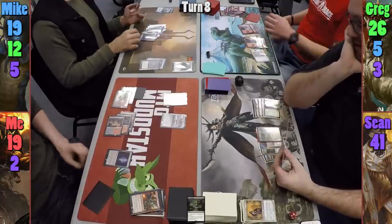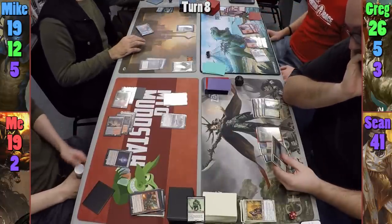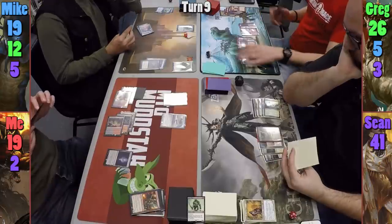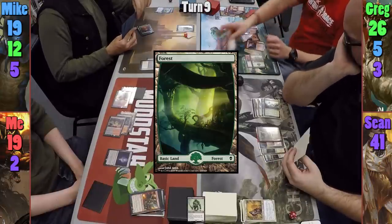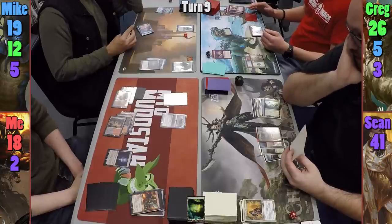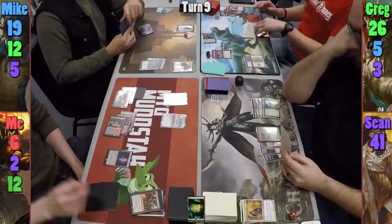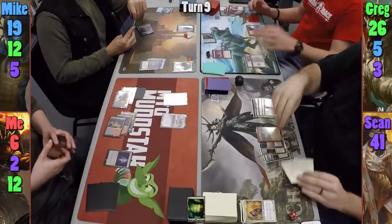Mike plays an Island and pays six to cast Grave Titan, reestablishing his board state, then passes to Greg. Greg plays the first Forest of the game, recasts Dragon Tempest followed by Atarka. I get pinged for one, and Greg asks my life total. Not thinking it's low enough, Greg swings Atarka at me for twelve commander damage, eliminating me.